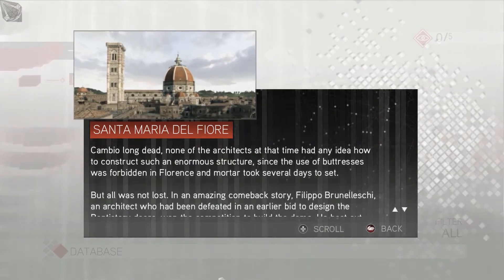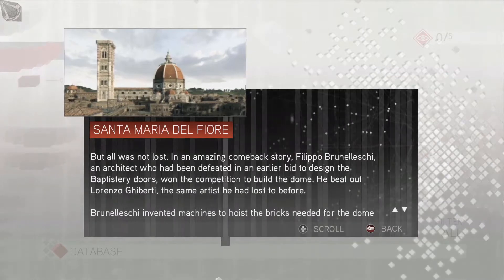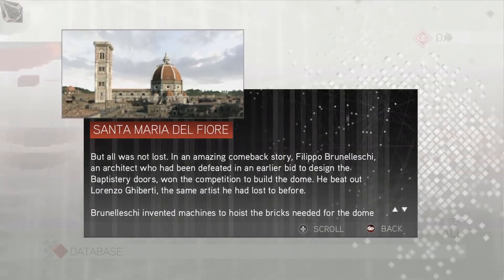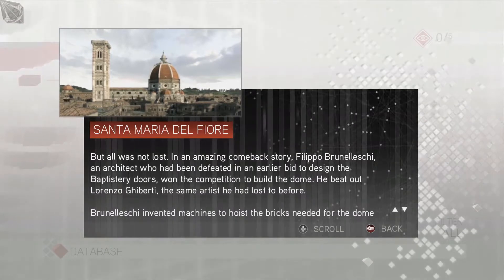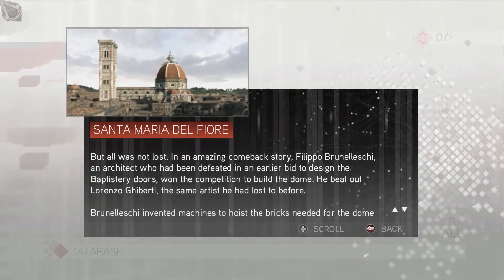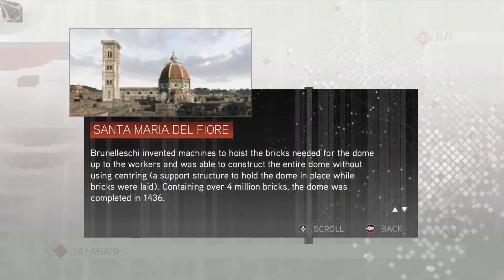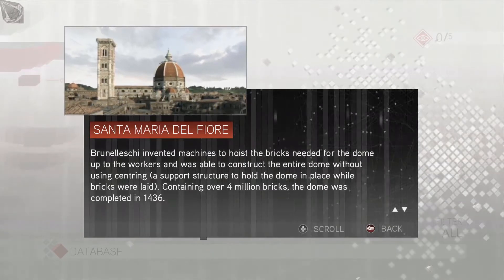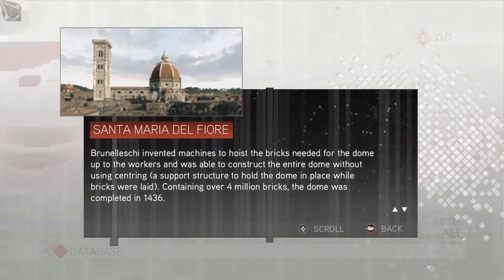Since the use of buttresses was forbidden in Florence and mortar took several days to set. But all was not lost. In an amazing comeback story, Filippo Brunelleschi - an architect who had been defeated in an earlier bid to design the Baptistry doors - won the competition to build the dome. He beat out Lorenzo Ghiberti, the same artist he had lost to before. That guy invented machines to hoist the bricks needed for the dome, and was able to construct the entire dome without using a centering support structure to hold the dome in place while bricks were laid. Containing over 4 million bricks, the dome was completed in 1436.